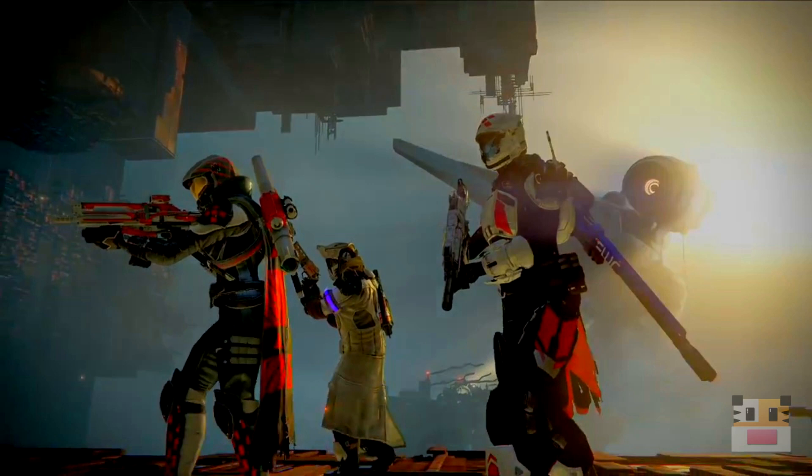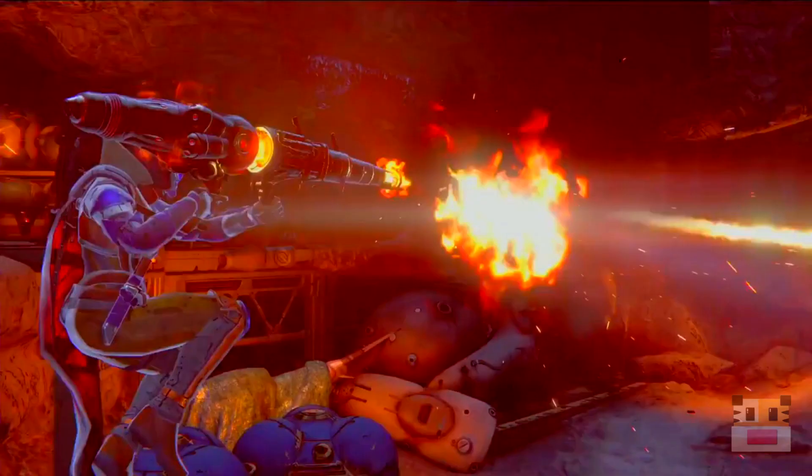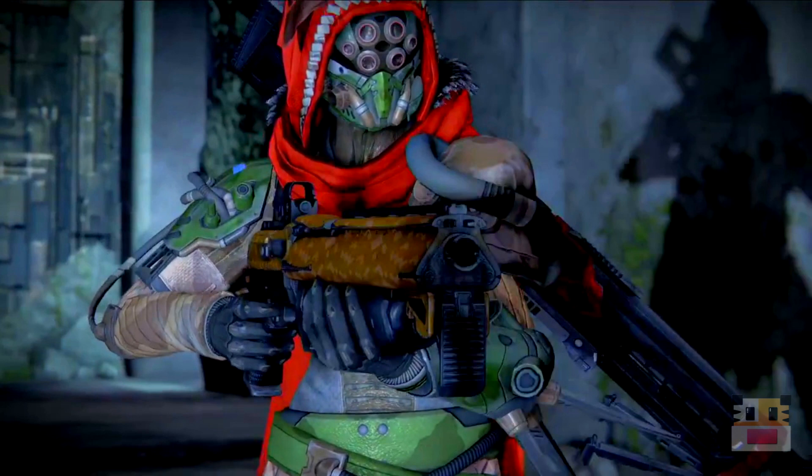There's the ODST kind of looking helmet on the right on that Titan — just a whole bunch of cool little things here. You can see the rocket launcher in the Prison of Elders — it kind of drops like a third weapon you pick up and use until all the ammo is gone. It's really cool stuff.